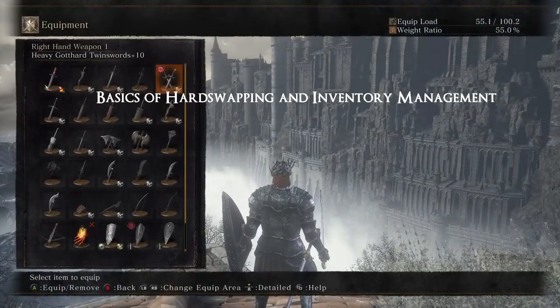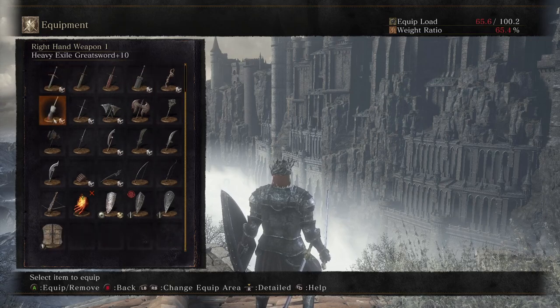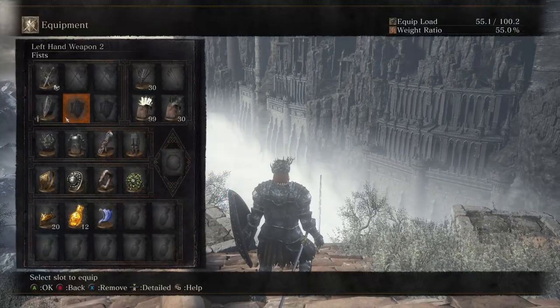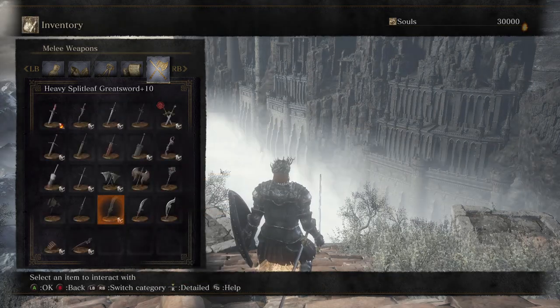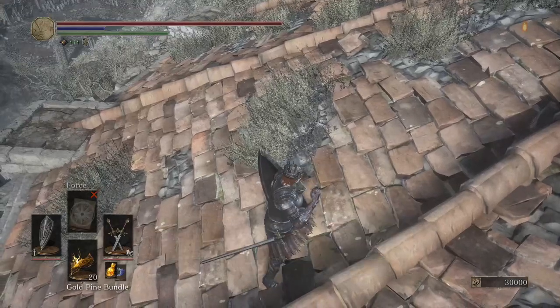Okay, next is the basics of hard swapping and inventory management. So you can see this is my strength build inventory — pretty cool, right? This will depend on the individual as to how you best set your inventory. Most players usually stack the same weapons — like 10 weapons or something — so they can scroll down and equip. But I don't like scrolling down because I break my keyboard and mouse. So just keep training your hard swap and make sure your muscle memory is used to your inventory.